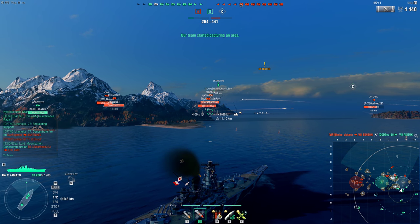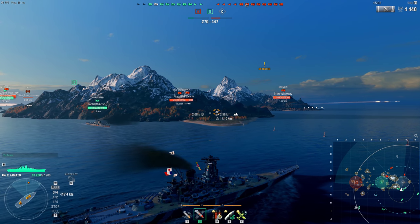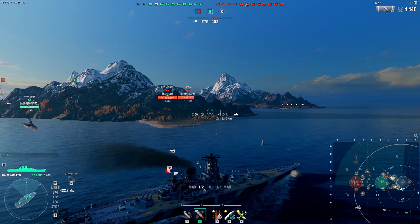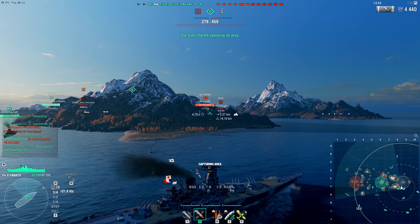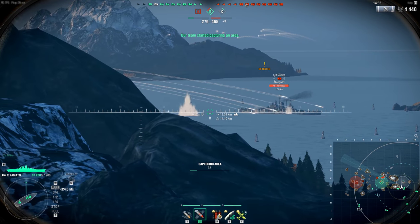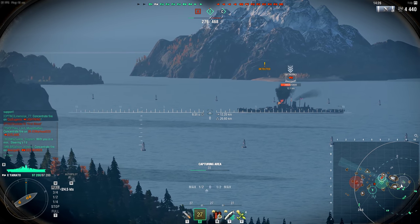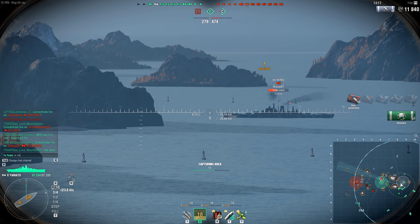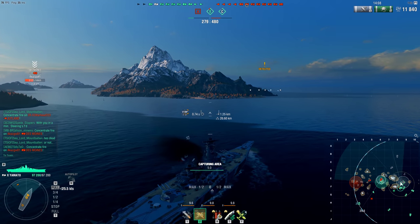We just lost our Akazuki to their Benson - we're down two DDs with only two destroyers left while they still have all four of theirs. The Jutland is detected nine kilometers away and our friendly Wooster is trying his best to erase him. I floor it because we need to push up when we get in the cap. There's a Des Moines 12 kilometers away, broadside - I line up the shots, it looks perfect, and oh - overpens. Not a single citadel at 11 kilometers broadside to a Yammy.